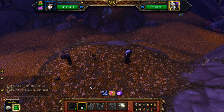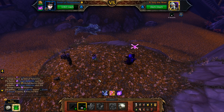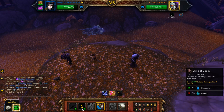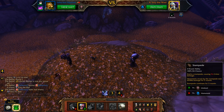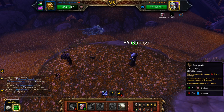Start with Curse of Doom, and then swap out to your squirrel. With your squirrel in the battle, cast Creeping Fungus followed by Stampede.